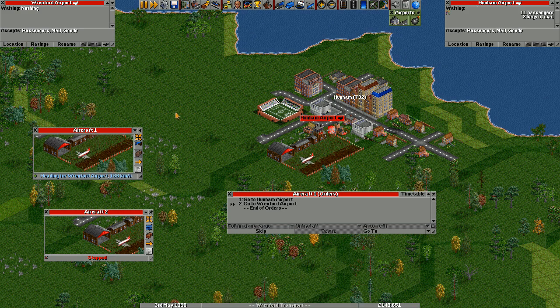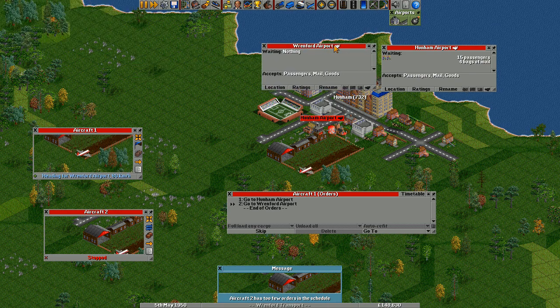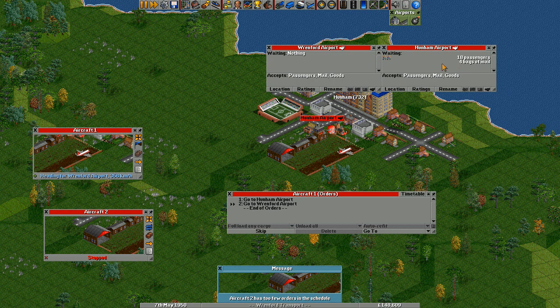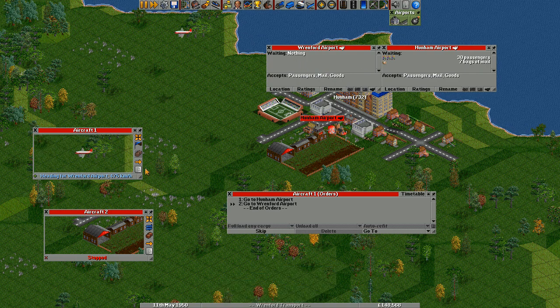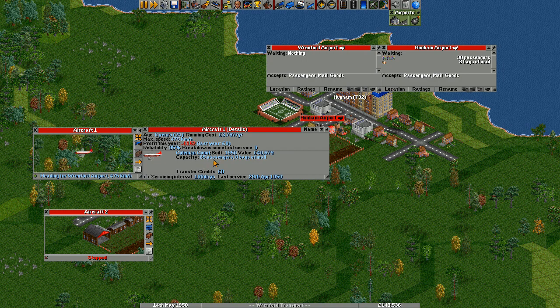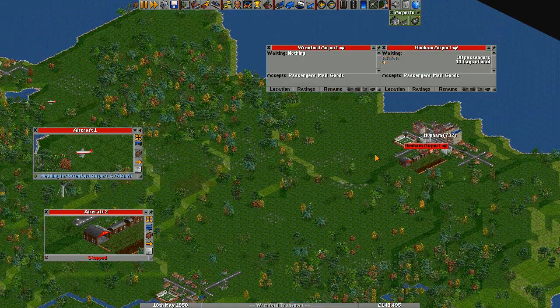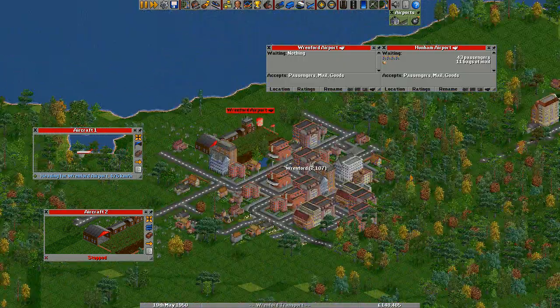Previously you saw nothing was waiting at that airport, but you can see now that there are people starting to wait. That's because an airport or station does not get any passengers waiting until at least one service has arrived. This airplane can carry passengers and mail. You can see it carries passengers and mail. There won't be goods because there hasn't been a service there. Still nothing at this other airport because nothing has visited that can actually serve it.